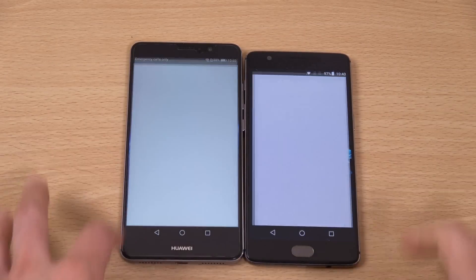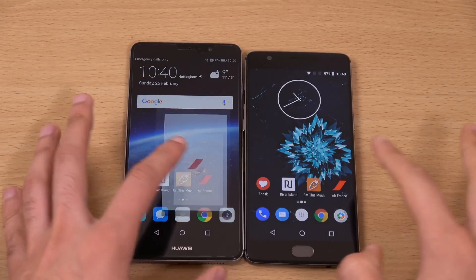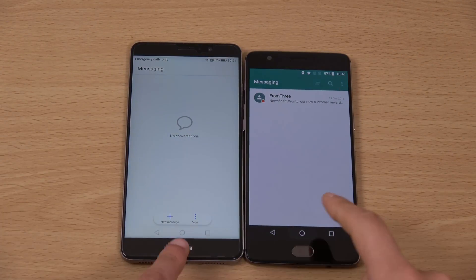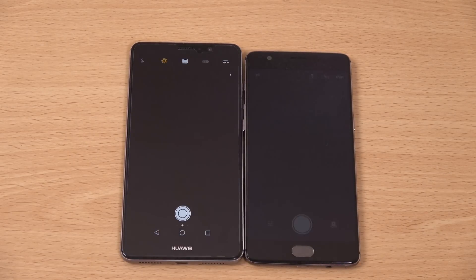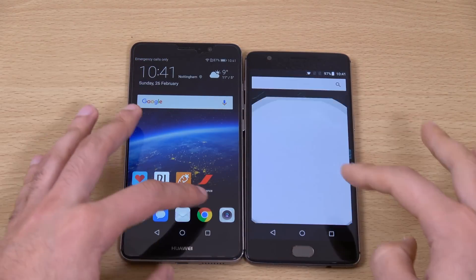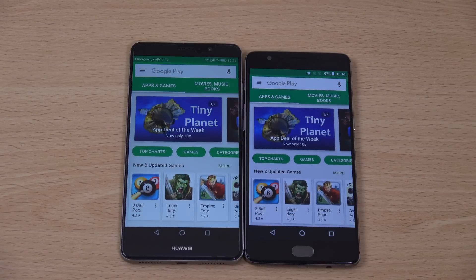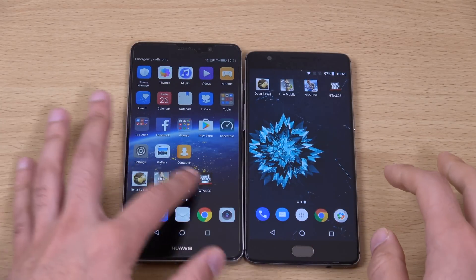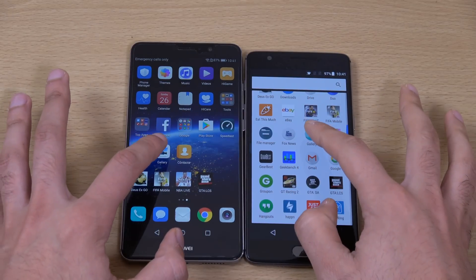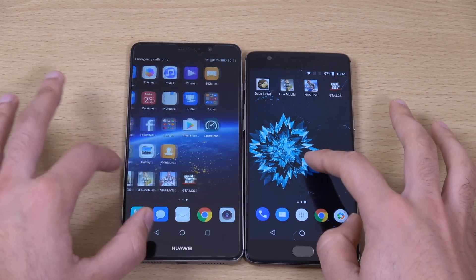So that was 1-0 to the Mate 9, 2-0, 3-0. I can't believe my eyes if the Mate 9 is going to win. That was quite similar, not going to give it to any one there. Play Store - very similar that time. Let's check out the gallery. Do we have the gallery here on Mate 9? Yes we do. So nice comparable there.